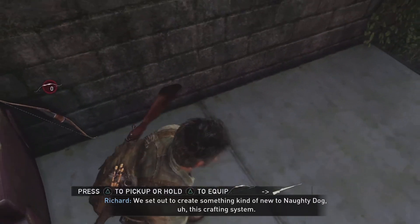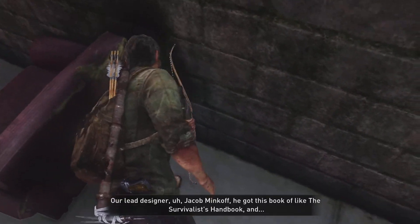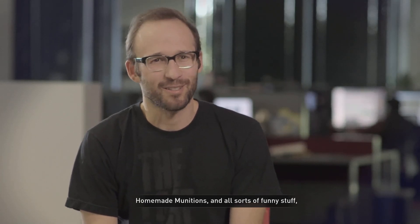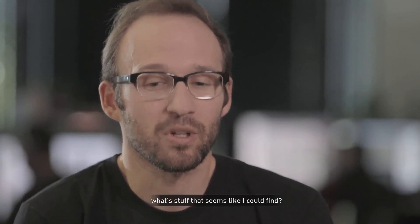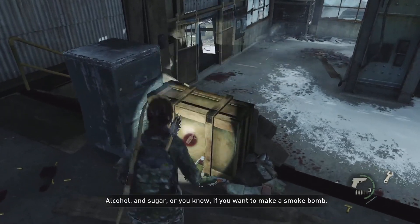We set out to create something kind of new to Naughty Dog — this crafting system. Our lead designer, Jacob Minkoff, got this book of like the survivalist handbook and homemade munitions and all sorts of funny stuff. Just start reading about, okay, if I was just wandering around in a collapsed society in this world, what's stuff that seems like I could find? Alcohol and sugar, you know, if you want to make a smoke bomb.